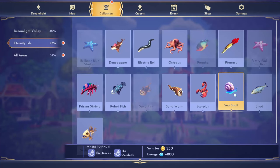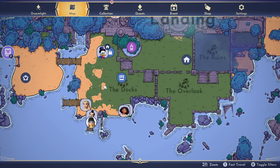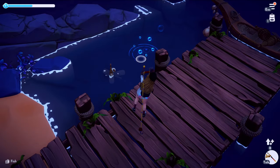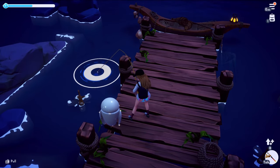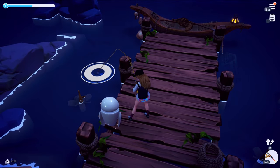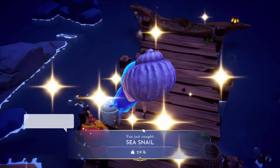If you're trying to find the sea snail, you need to fish near the docks or near the overlook. You need to find these blue ripples — wait for them to appear. Sometimes instead of a sea snail you will get an octopus, so you need to wait for the next ones to appear. Thanks for watching.